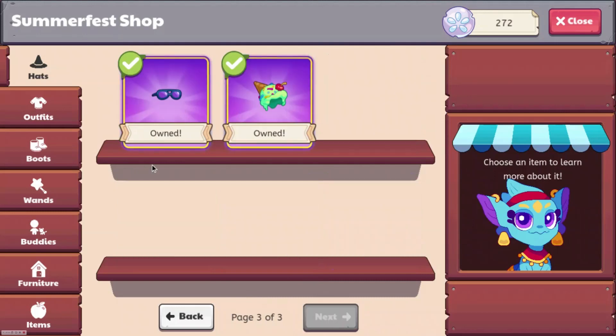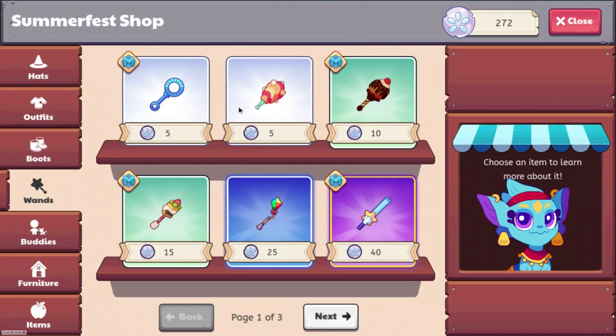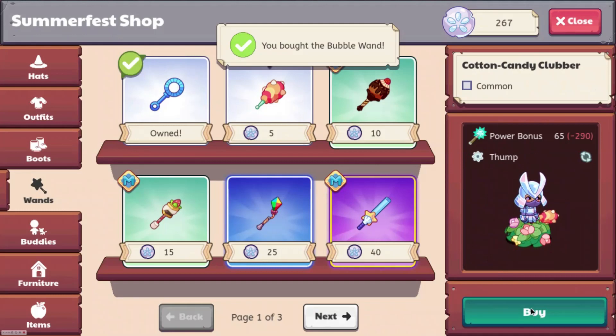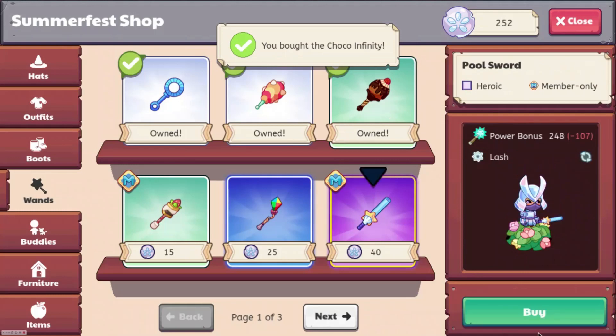Let's check out the boots — this is new. For wands, there's the Bubble Wand — let's go! The Cotton Candy Clubber, I've been wanting this to come into the game for a while. We got some other new wands as well.